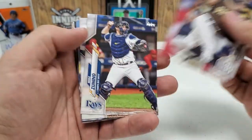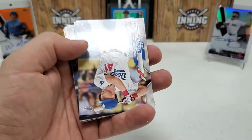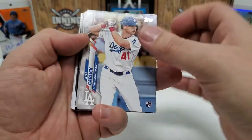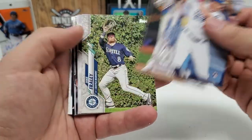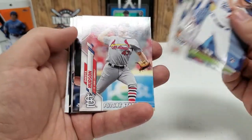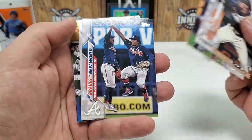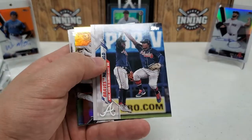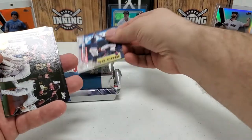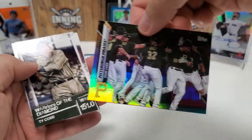Francisco Mia, David Robertson, Mike Zanino, Keon Kella — got some rookies here. Kyle Garlick, Vince Velasquez, John Birdie, Chad Pender, Jake Fraley rookie, Michael Walker, Dakota Hudson future stars, Keone Wong, Joey Wendell, Cole Hamels. We got a backwards card — that's cool, that's probably a short print. Let's see — it's a Buccos gold foil team card, not numbered.